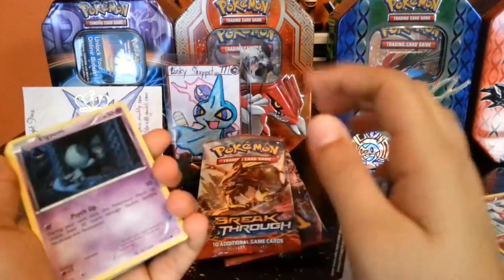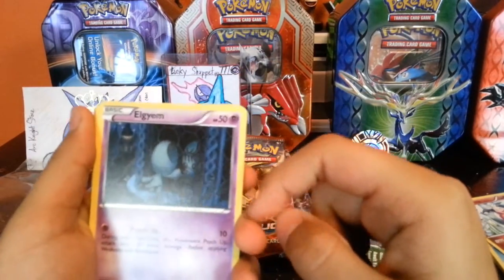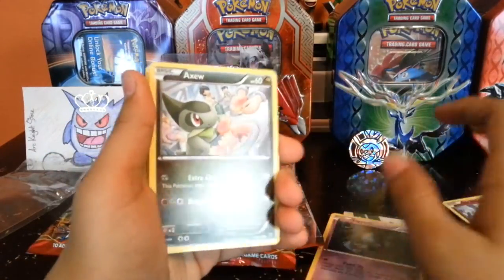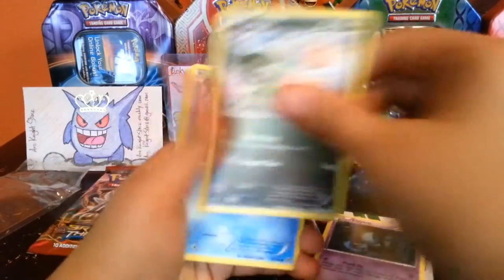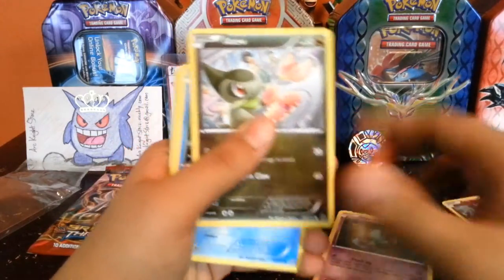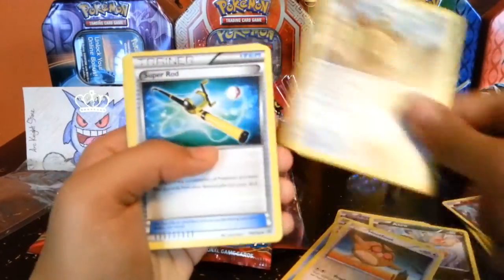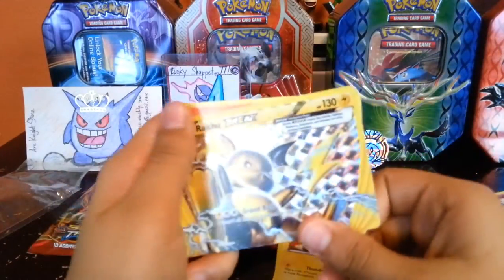With Fall Back, it's been really hard to record. I just want to explain my lighting issues. With Fall Back we got: Alolan, Axew, Froakie, Misdreavus, Hoothoot, Ursaring, Super Rod, Dedenne — ooh, Raichu Break!